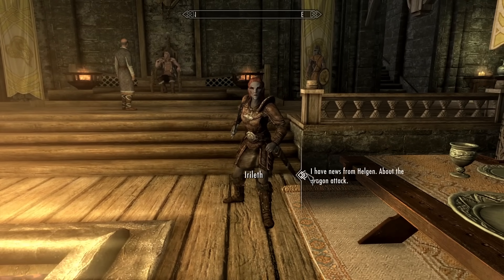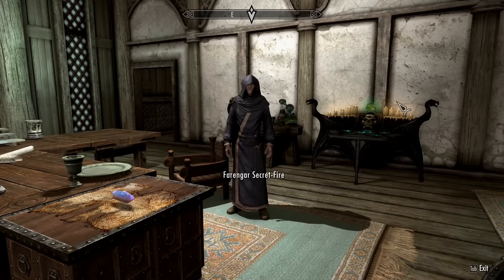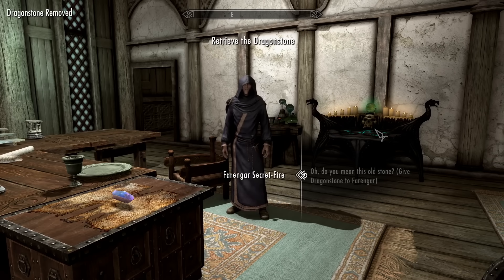Our goal in sight, we rushed up the stairs into Dragonsreach and made ourselves known to the Jarl. We informed him of the dragon attack on Helgen, and then he took us to Farengar to find the Dragonstone — which we already have. The Dragonstone of Bleak Falls Barrow — you already found it.